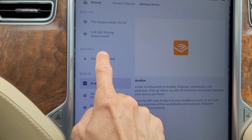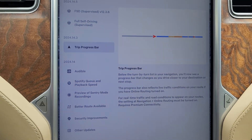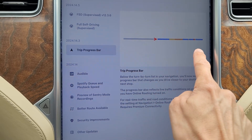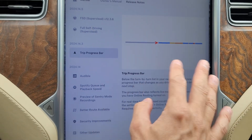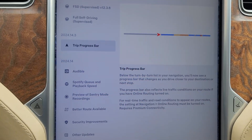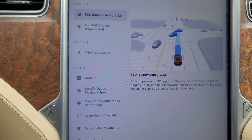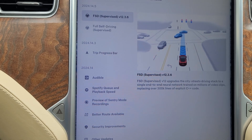In 2024.14.3 we got the trip progress bar — we'll see that when we go on a drive in a moment. It shows how heavy the traffic is along the way, which is pretty cool. We did have that on the map anyway, but it's nice to have it in a handy little bar that's a bit easier to read. And of course we've got FSD 12.3.6, which we'll see perform on our quick little drive.